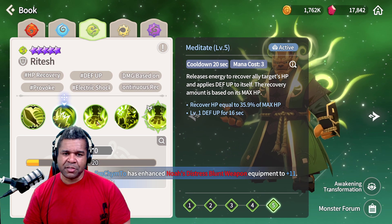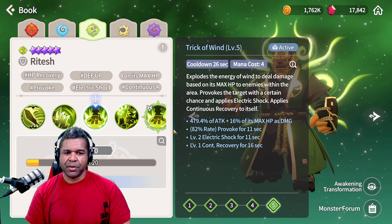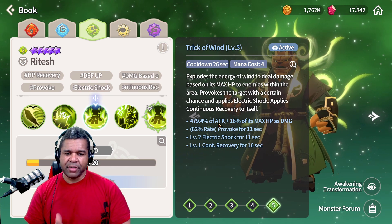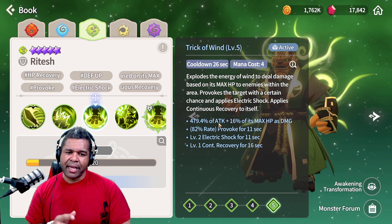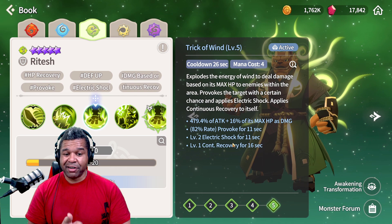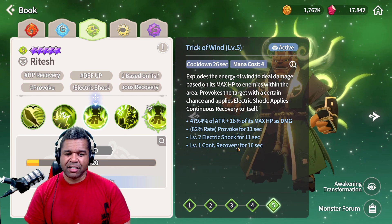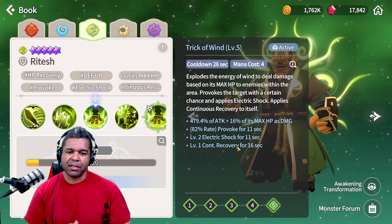The reason for that is because of this third skill, Trick or Win. Trick or Win is definitely different than the Summoner's War Sky Arena counterpart. This particular ability is gonna be doing damage based on max HP, which is obviously really nice, but it's also gonna provoke the targets and apply electric shock. So we get a high chance of provoking and a pretty much guaranteed chance of electric shock with a high activation rate.